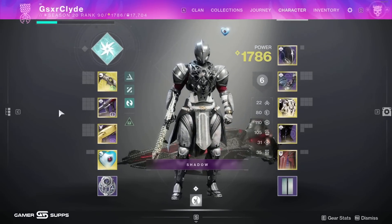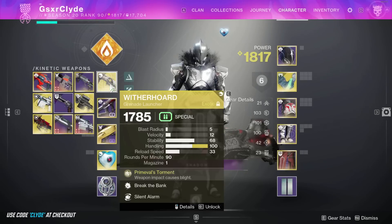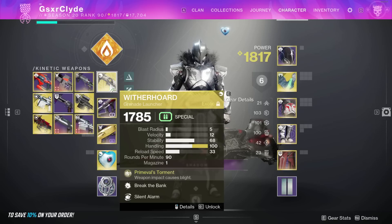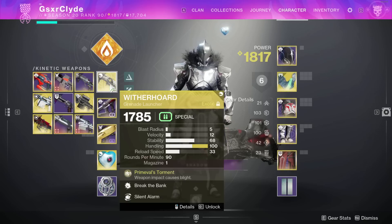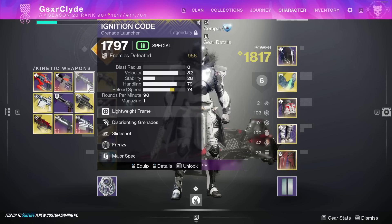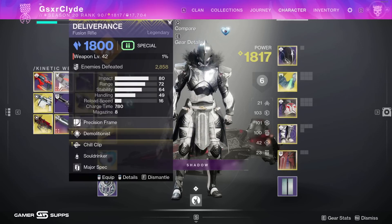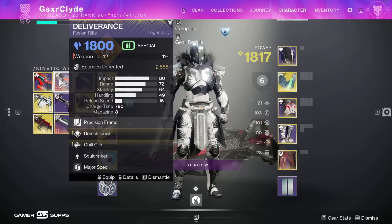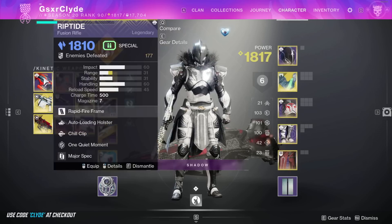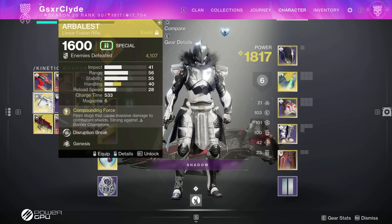Back on my titan for the big juicy weapons. Kinetic: Witherhorde - great for swapping or putting down a pool and then running up with Hammer of Sol. I have a Blinding Ignition Code with Slideshot. For energy: you can run Riptide or Deliverance - I like Deliverance because it has Demolitionist, so every time I throw a fire bolt grenade it reloads itself. Riptide has a faster charge time though, so it's situational.